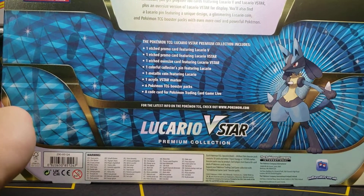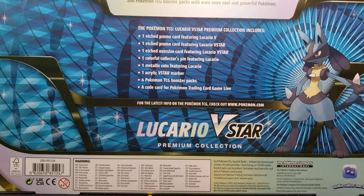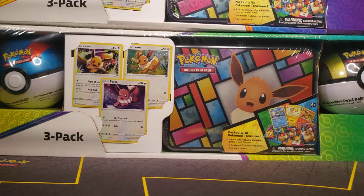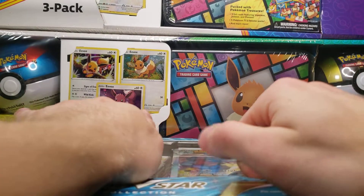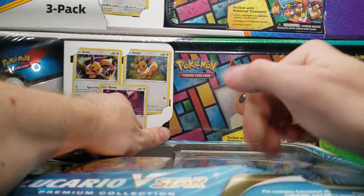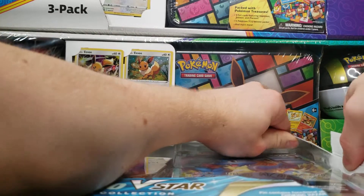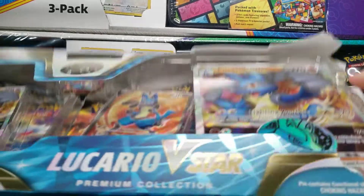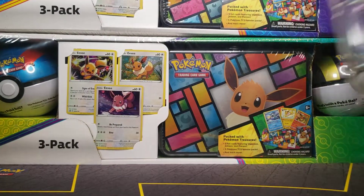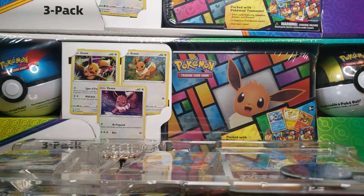We already opened the Pikachu V-Box that just came out yesterday, and I'll tell you that box was very very good to us. We ended up actually getting a Charizard from Brilliant Stars, so go watch that if you didn't see which Charizard it was. Still have to get the other 3 Charizards now, so who knows how long that will take since I've already opened a good amount of Brilliant Stars.